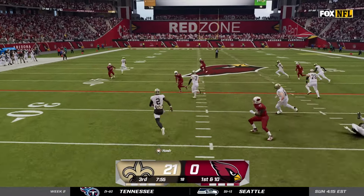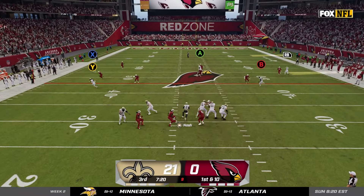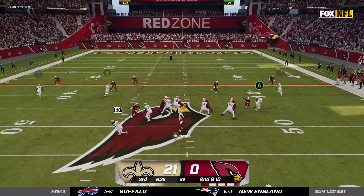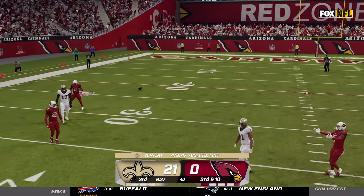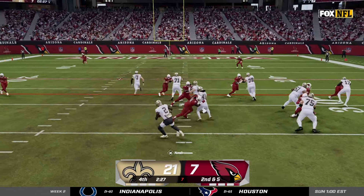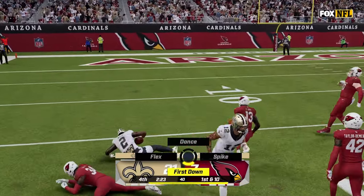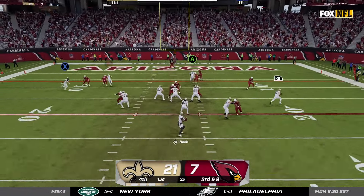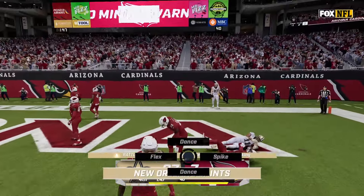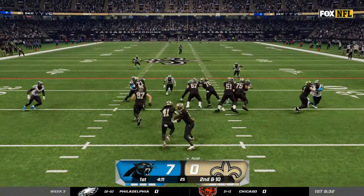Our defense gets yet another stop so we're trying to run away with this game. I get another gain of 10 on the read option, then take off with my legs for about 20 more yards — 170 yards with only seven rushes making up for missing easy throws. We get sacked on a fourth and 17 but our defense gets a stop. I break a tackle on a big run to get right inside the red zone, and two plays later on third and nine I hit Cedric Wilson who dives into the end zone — final touchdown of the game as we move on to 2-0, beating the Cardinals 28-7.